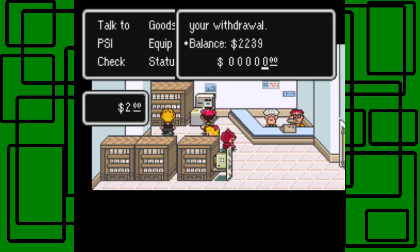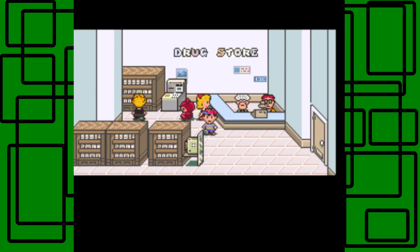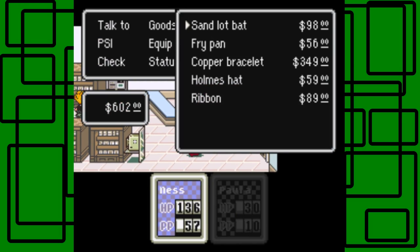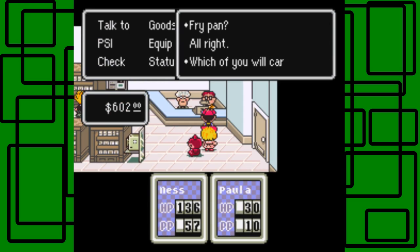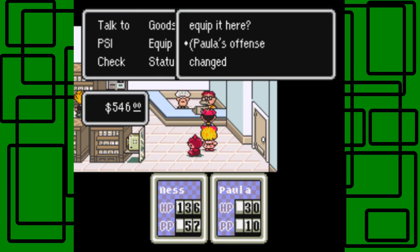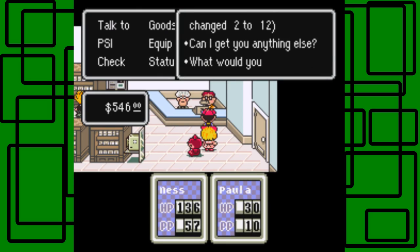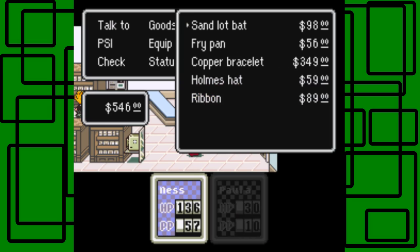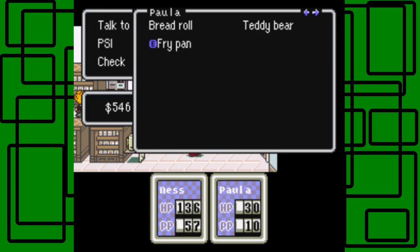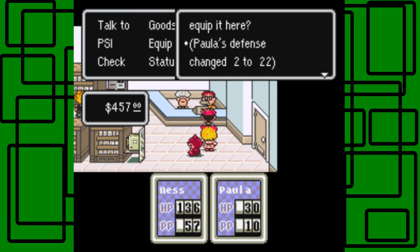Let's take out like $600. I'm probably gonna use all of it. Let's talk to this guy. The frying pan - I guess because there's a limitation in SNES coding when they were developing this game. Paula will carry this. Okay, offensive went from 2 to 12. I also want to give her the ribbon. Okay, this is Paula of course - defense went from 2 to 22, nice.